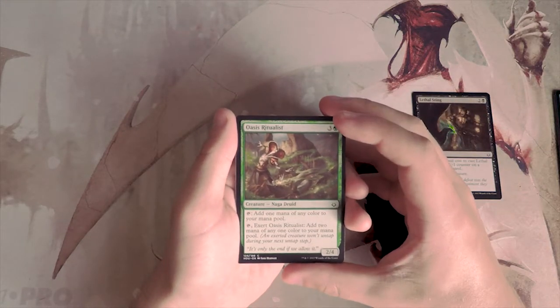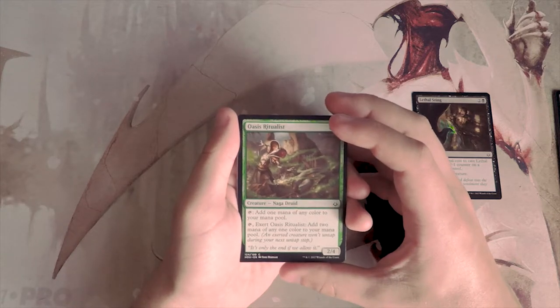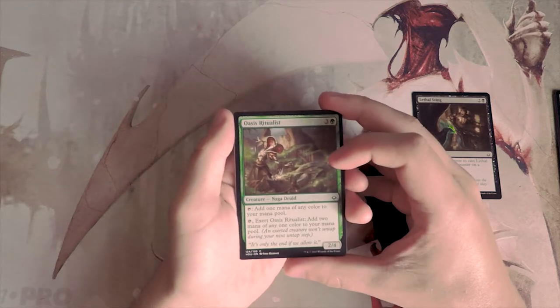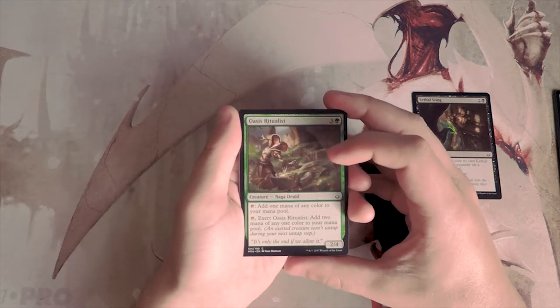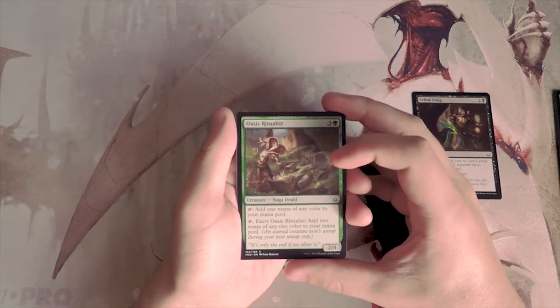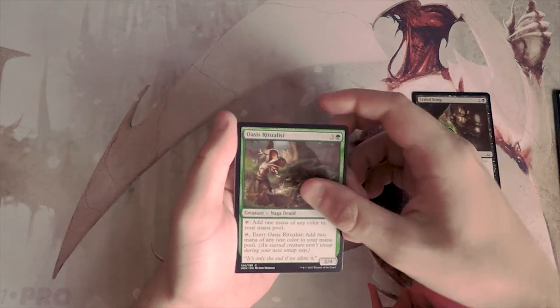Oasis Ritualists is a 2/4 for three and a green. You can tap it to add one mana of any color, or tap and exert it to add two mana of any one color. I like this — it's good fixing for the big ramp deck in this format. I don't like it more than Lethal Sting though, so I'll put it to the side.